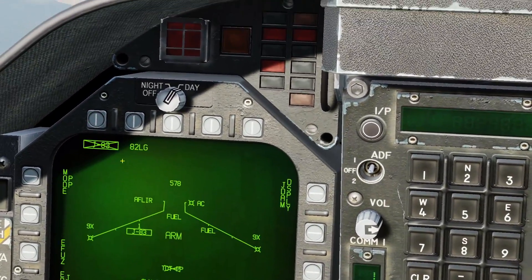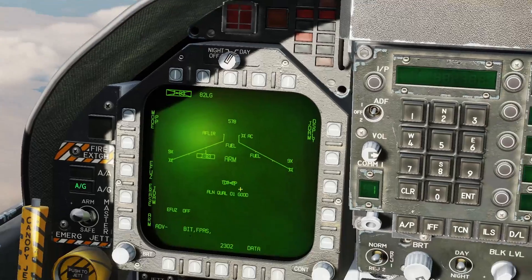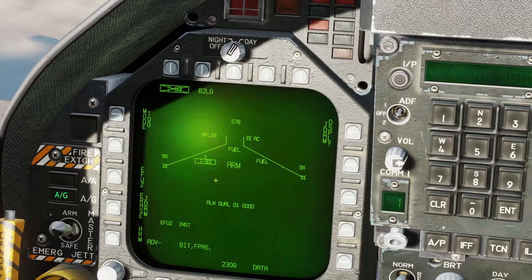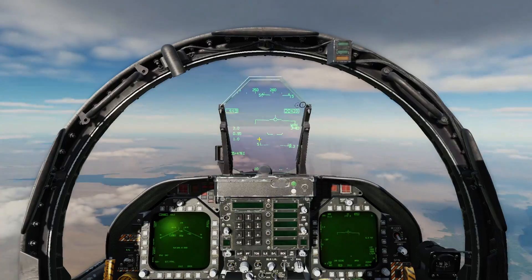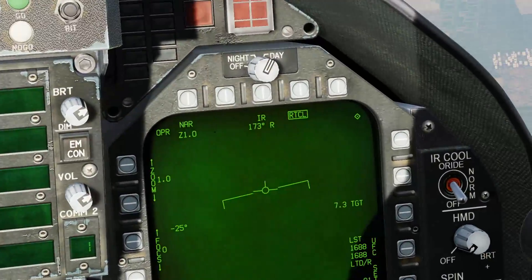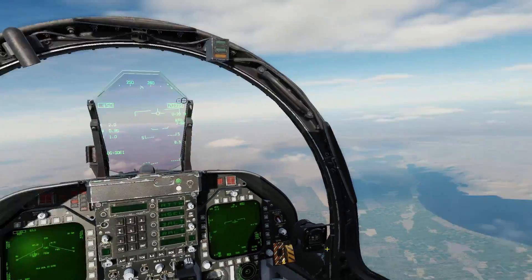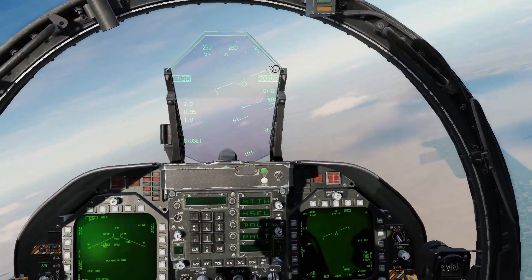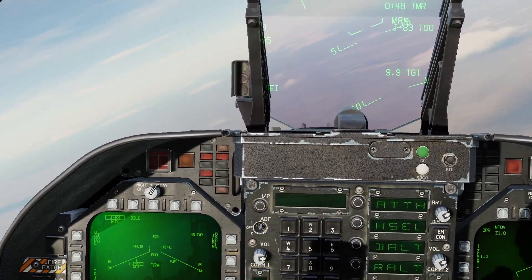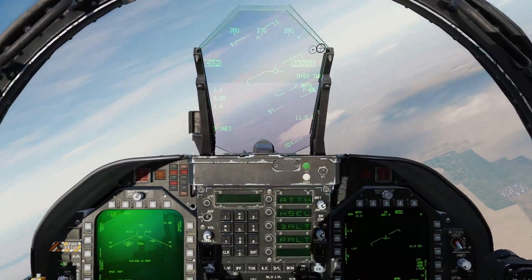So we'll select our JDAM now — the GBU-32, which is a JDAM Mark 83, 1,000-pound bomb. Set this to target of opportunity, set fuse to instant. We just have to let that align — actually, it is already aligned. I like to start that alignment before I use the other bomb. Ideally you'd do it on the ground before takeoff or en route, but I set the alignment going while we were dropping the other bomb, so now we're all ready to go.